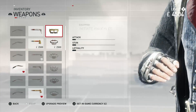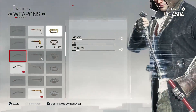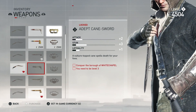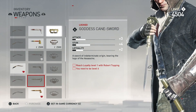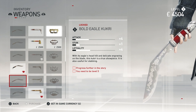We've got iron gauntlets here, we've got initiate knuckles — that's what we have currently — Crow's strength gauntlets. I'm just going to scroll through all of these and we'll stop on the coolest ones. You can see that a lot of them have to be crafted or acquired via conquering certain areas. I'm guessing there are ones we'll have to purchase with in-game currency as well. Steel knuckles. The goddess cane sword. Bold eagle kukri — is that how you say that? Kukri?